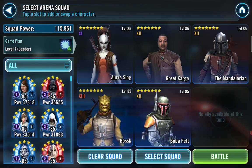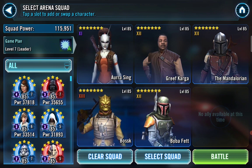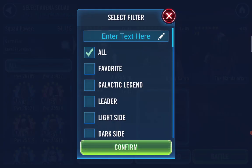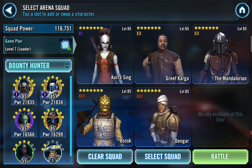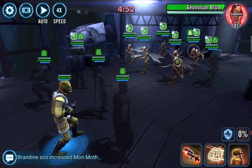So we're going to use Aurra Sing, Greef Karga, The Mandalorian, Bossk, and Boba Fett. I really think I should put in Dengar to save Spy from taunting. Or do I use Boba Fett to ability block? Let's try to keep Spy from stealthing — that's why I'm making these videos, to try to help out. All right, let's use Dengar. Boba Fett would have been great for his taunt, but I feel like I need Dengar to keep Spy from stealthing. Let's give it a shot.